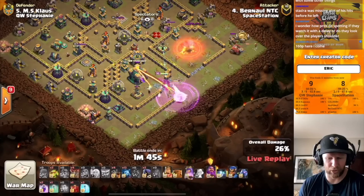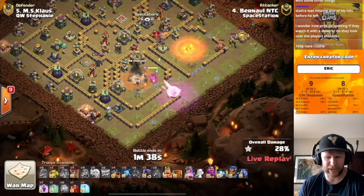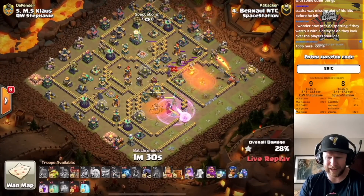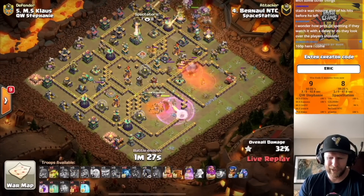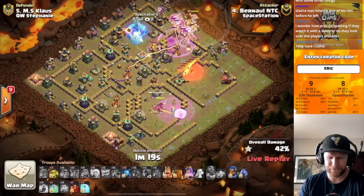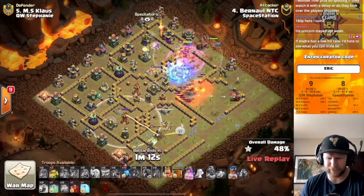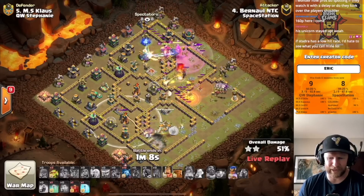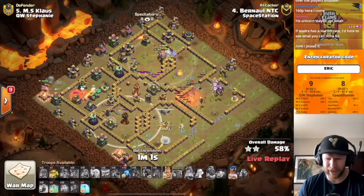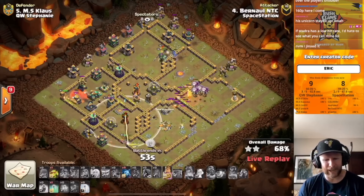The town hall will be under control here — some decent value out of this queen charge. The flame flinger is still moving strong, and with the queen holding attention of that ground Xbow, the flame flinger continues to stay well protected on the right side. He's going to have the queen circle down south, and a single inferno could be a threat as it walks on. He breeze the defensive queen with the king right there as well. But — what's going on up there? The defensive queen is tearing him up. He just lost all the dragon fighters.